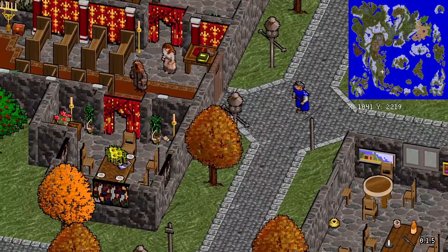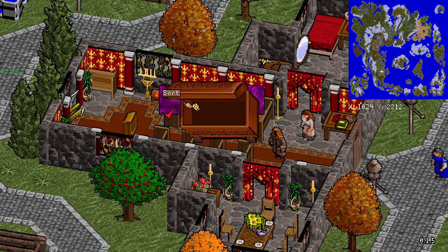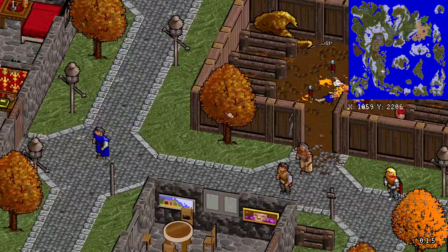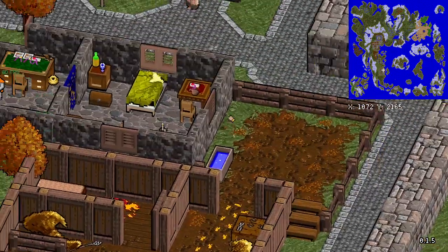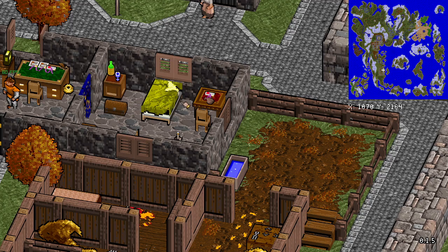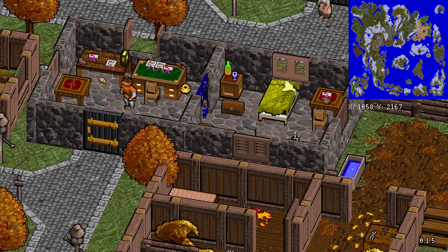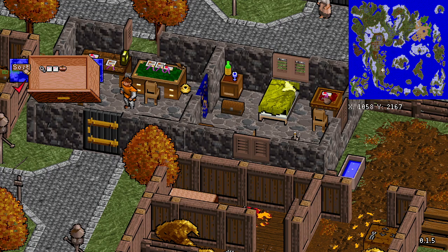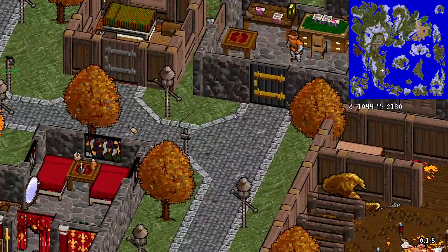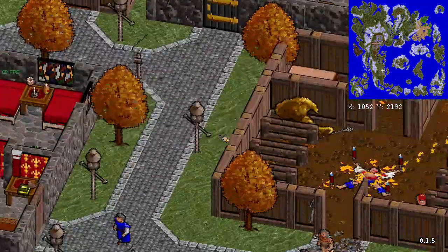As if that weren't enough, different containers have different gumps. It's already sorted. Here's a treasure chest. And here's a bag. And here's a desk drawer. And something else.